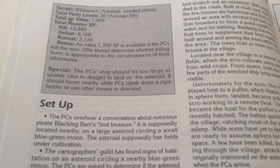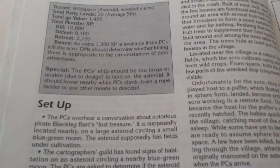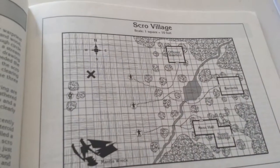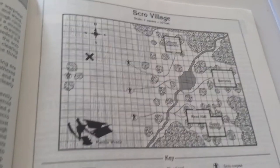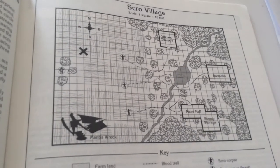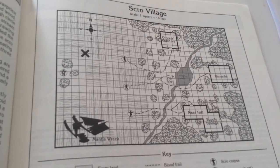In the novels and a couple of later modules, the humanoids came back under the leadership of the Scro. In case you don't get it, that's orcs spelled backwards. The Scro are basically space orcs — more intelligent and organized than regular orcs — and they helped the humanoids fight a second Unhuman War. The modules involving that were pretty railroad-y, but the most interesting thing was they had turned Gamera's corpse into a spaceship. I thought that was cool.